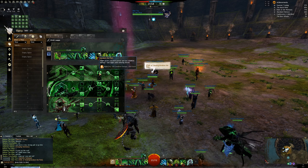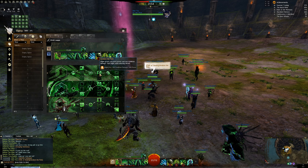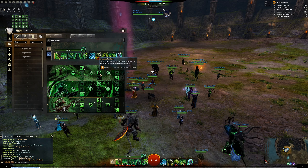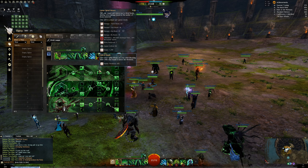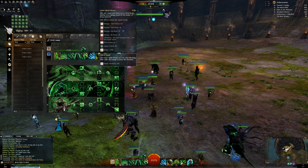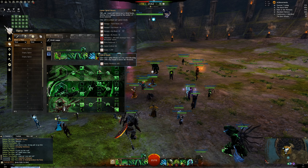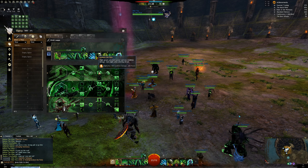For the second row of Spite traits, you can run either of the two options. I prefer Awaken the Pain because you get considerably more power, and you generally have a lot of Might in fights — so you hit for way more. Lesser Spinal Shiver is kind of okay, but it's on a 16-second cooldown and doesn't do that much damage.